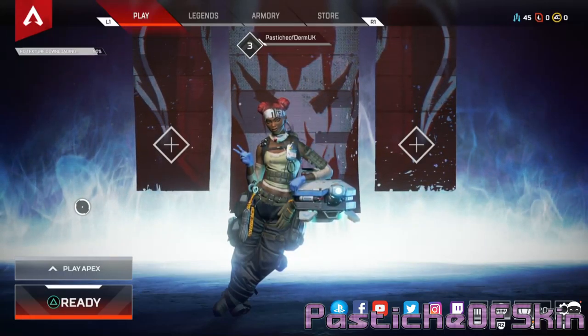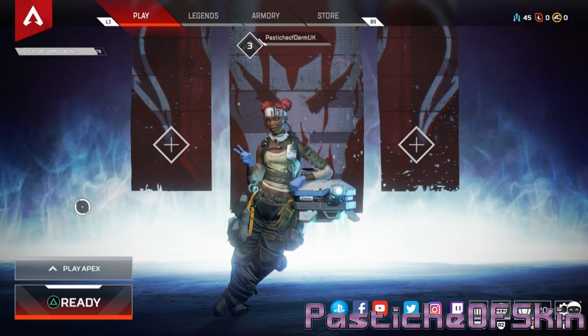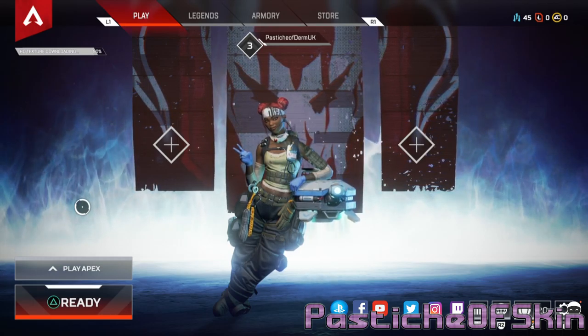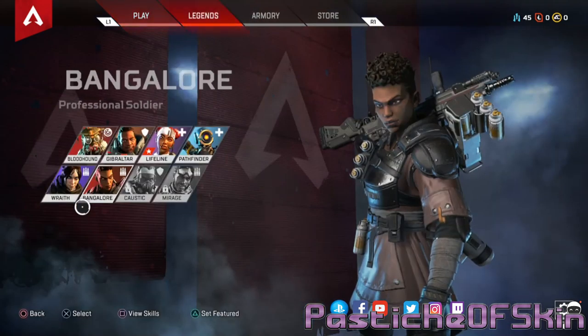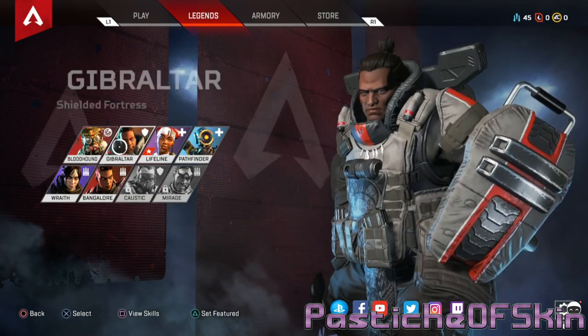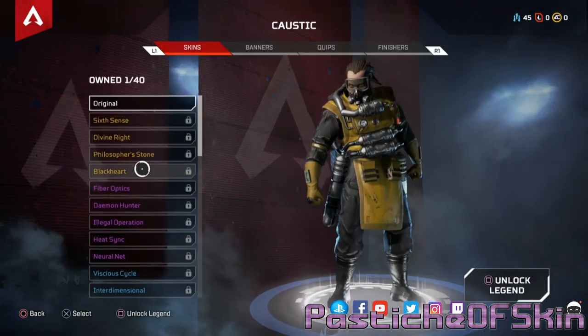Hello there ladies and gentlemen, welcome to another video. We're playing a little bit of Apex Legends - it's a new battle royale game from the creators of Titanfall, Respawn Entertainment. I've just downloaded it, so this is a first look, first try. What I'm going to do is go through the legends that are available, take a look at things you can unlock for each character, and make my wish list of what I want to have.